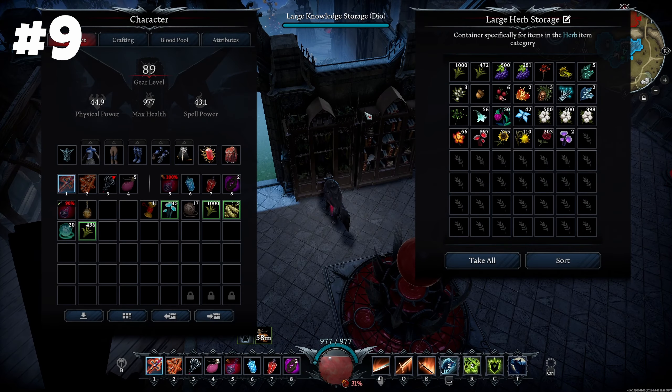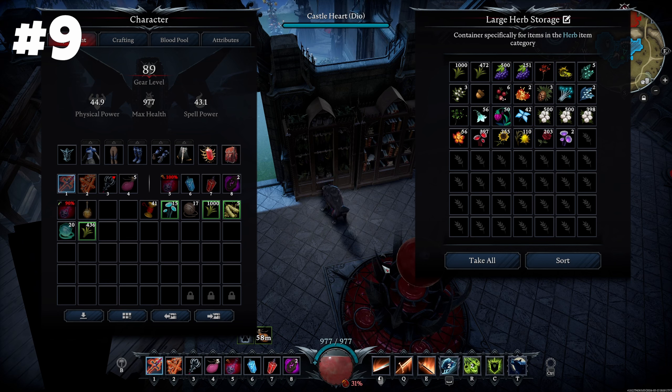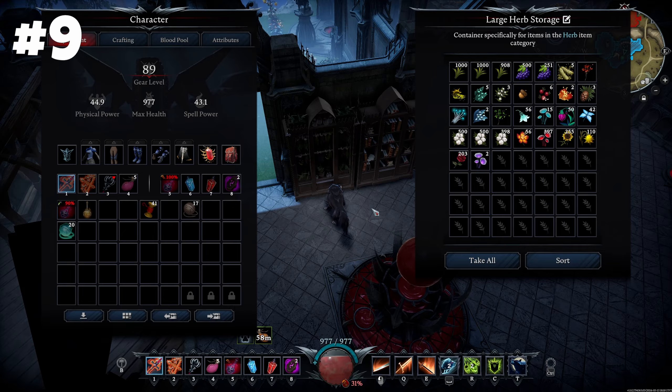Another huge addition is inventory highlighting. It's so much easier now to see what can be transferred to a specific storage or what you can add to an existing stack.